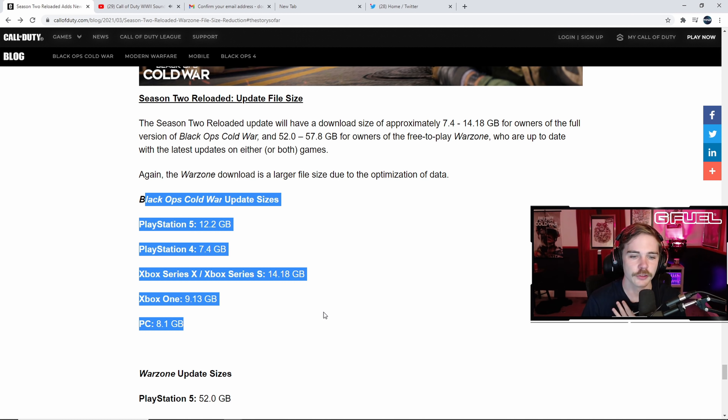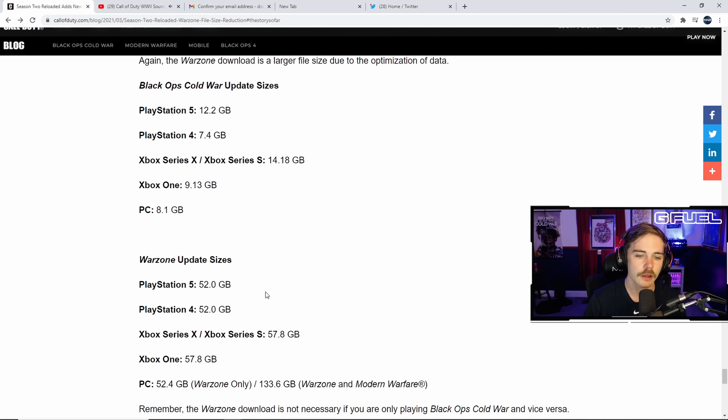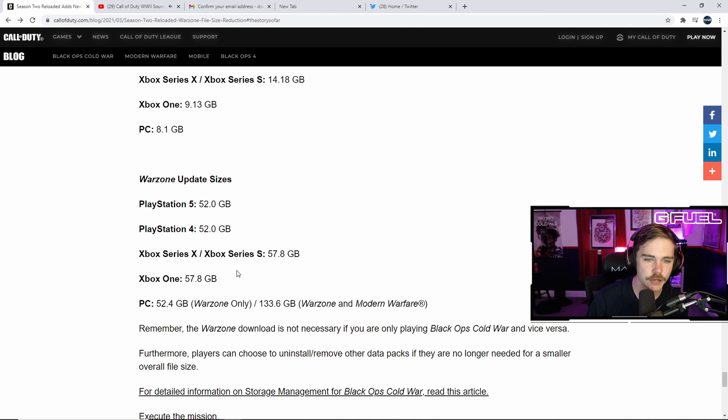Here are the approximate reductions by platform: PlayStation 5 and PS4 will each receive a 10.9 gigabyte Warzone-only reduction, and a 30.6 gigabyte reduction if you own both games. Xbox Series X gets a 14.2 gigabyte Warzone reduction and 33.6 gigabyte combined reduction. Xbox One matches those figures. PC gets an 11.8 gigabyte Warzone-only reduction and 30.6 gigabytes if you own both — so my file size will be reduced by 30.6 gigs.